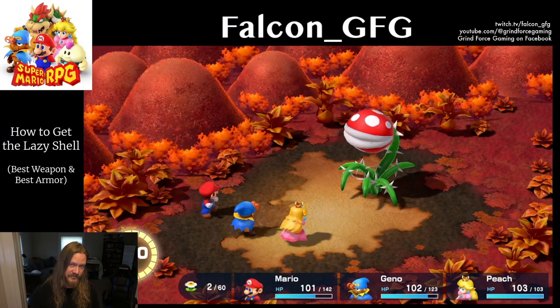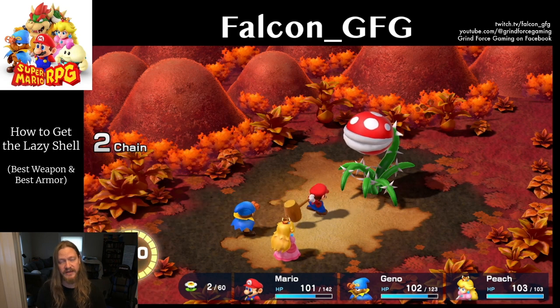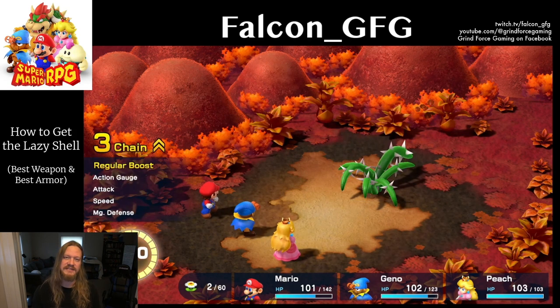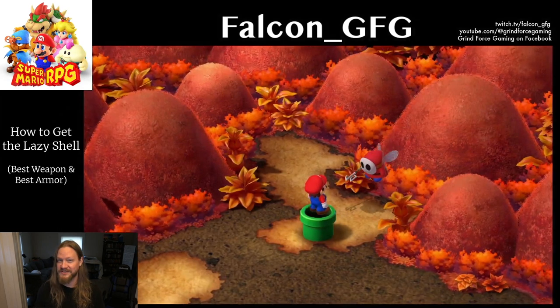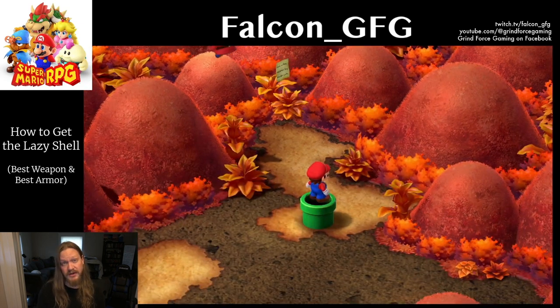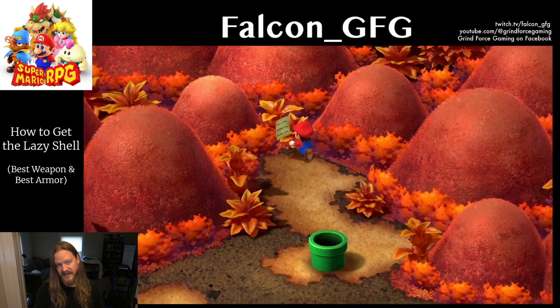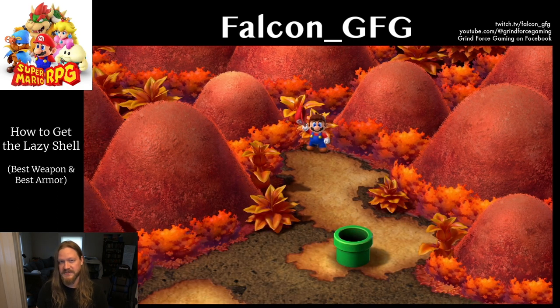To get the Lazy Shell, we'll need the seed and the fertilizer. We'll be able to get the seed naturally as we play through the story. Toward the end of Bean Valley, you'll need to defeat a Mega Smilax before you can climb up to Nimbus Land. Once the Mega Smilax is defeated, Beezo will panic and run away, and he'll drop what looks like a note. If you go interact with it, you'll discover it's actually a seed and you can take it with you. You can't do anything with it yet, but carry it with you.